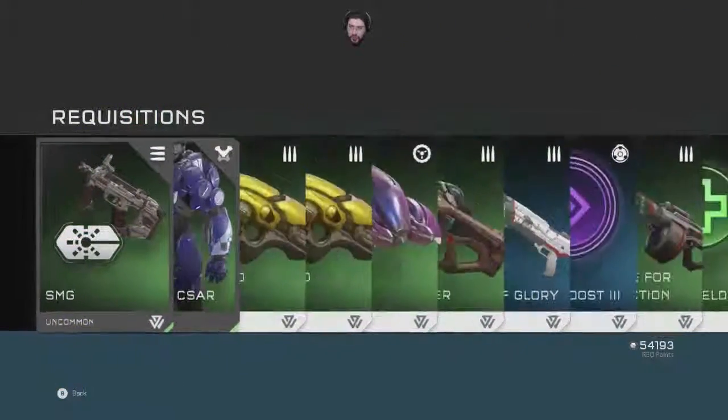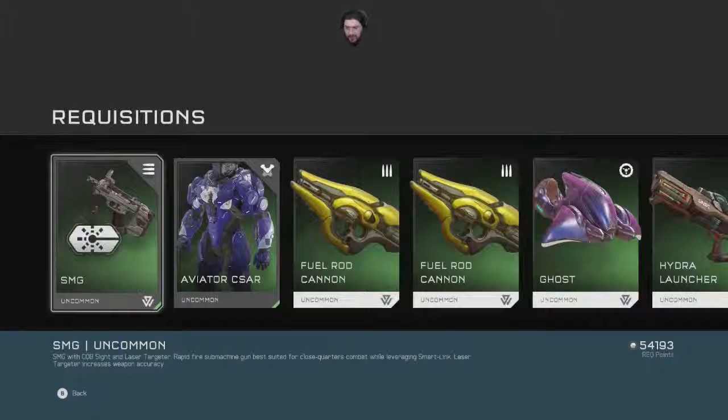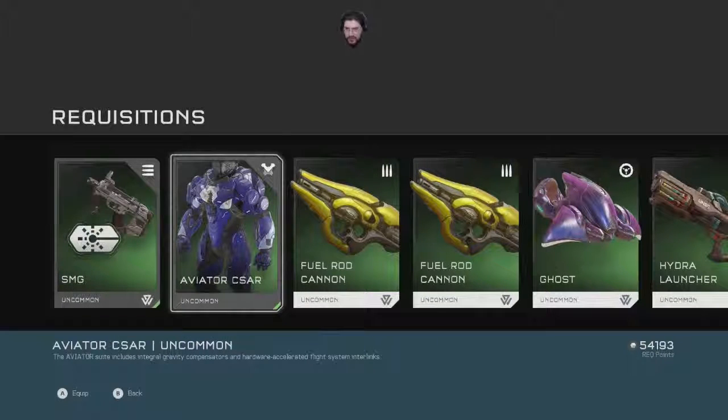Ooh — SMG uncommon. SMG with CQB sight and laser targeting — rapid fire submachine gun best suited for close quarters combat, leveraging smart link. Laser targeting increases weapon accuracy. Aviator — includes integral gravity compensators and hardware accelerated flight system interlink.